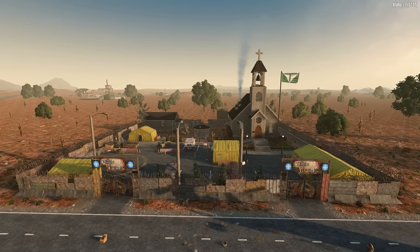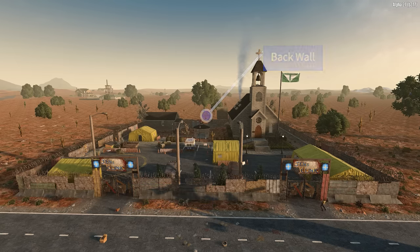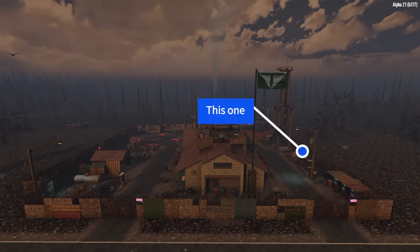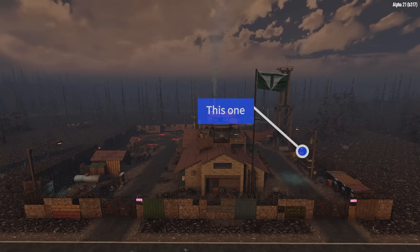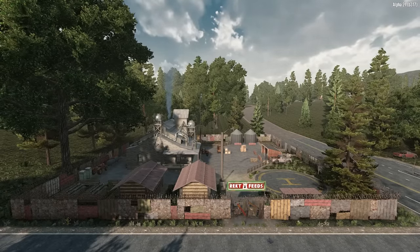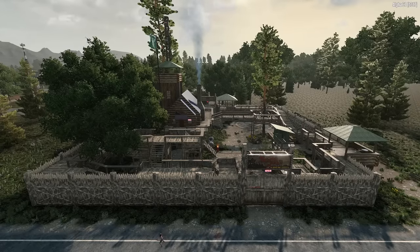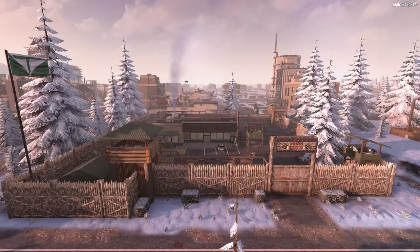Now just before we get into the final build at max game stage level, here are the traders you can use this for: Jen, who has one small outcrop on the left and a back wall against which you can build; Bob, who also has one wall available for building; and Rektid, who has the most usable compound with all four walls available for this exploit. Hugh and Joel, however, both have compounds that are fully within their POI boundaries and cannot be built right up against the wall.